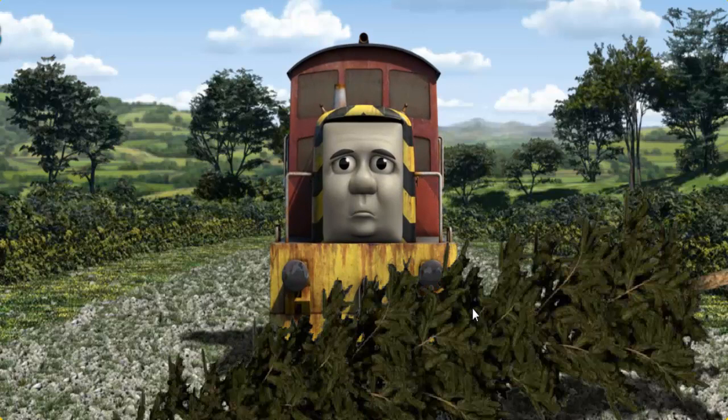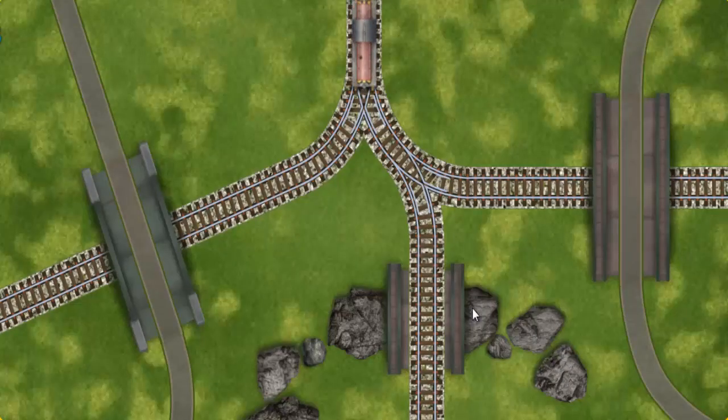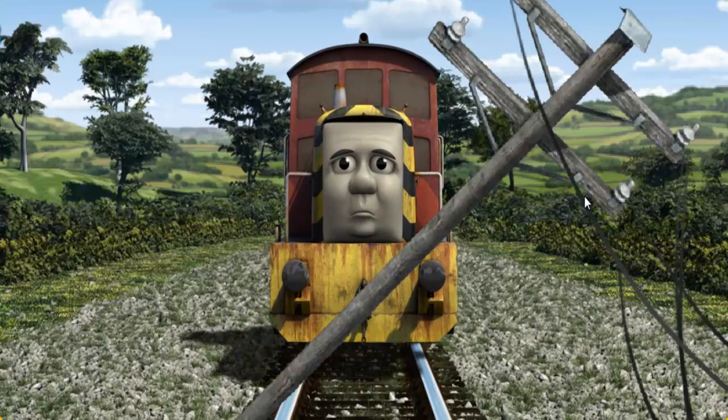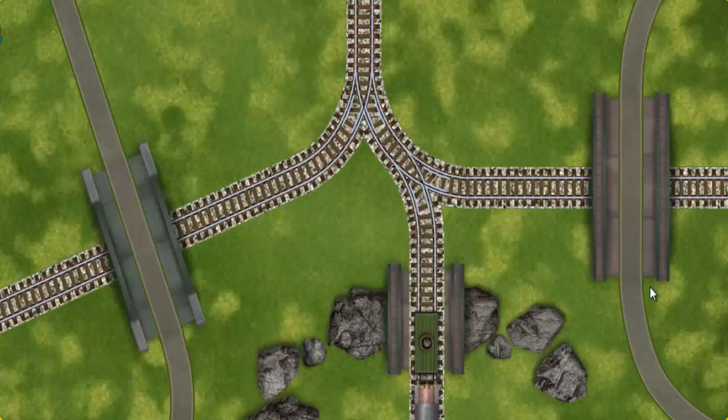Suddenly, Salty had to stop. He would have to go another way. Show Salty the track that goes over the shortest bridge. Salty was on the wrong track. He needed to go a different way. Find the track that goes over the shortest bridge. All clear.